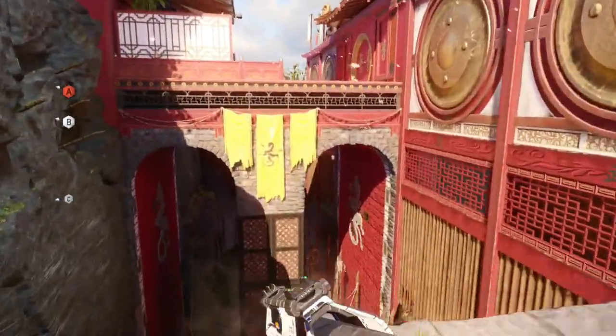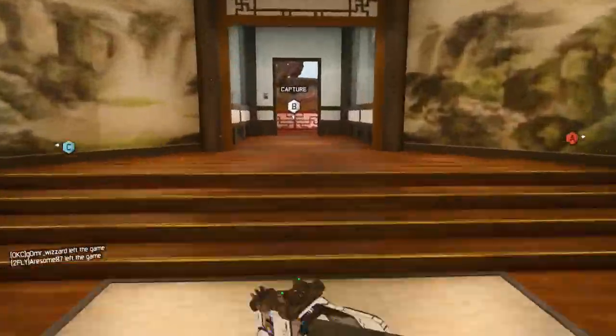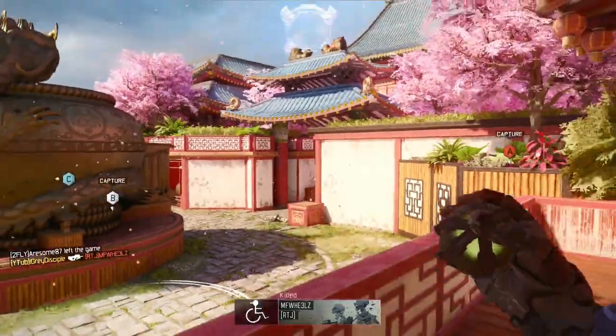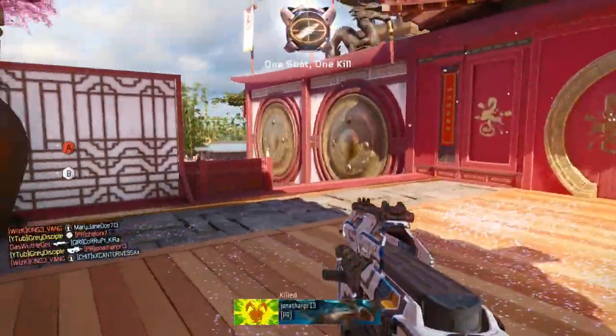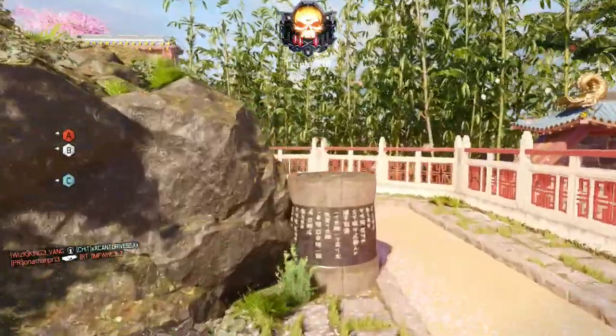What's going on guys, great disciple back with another gameplay. In the background we have a gameplay on Knockout — in my opinion probably the second best map in the DLC offering for this go around. It was actually the first map that I played on when I got the DLC; it was on a Safeguard game and I liked it from the very start.